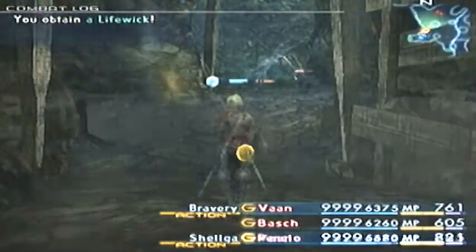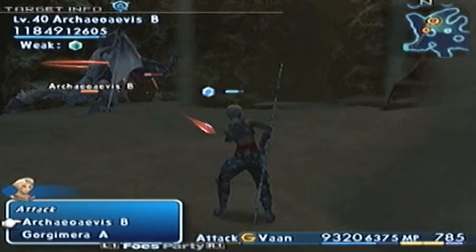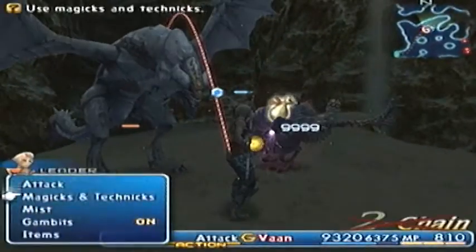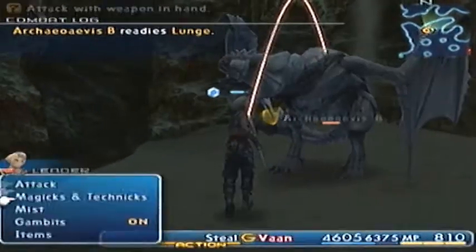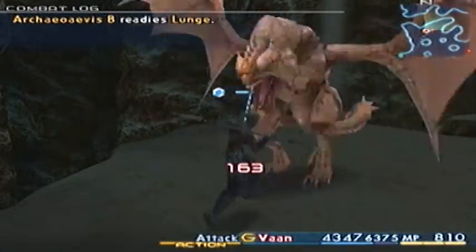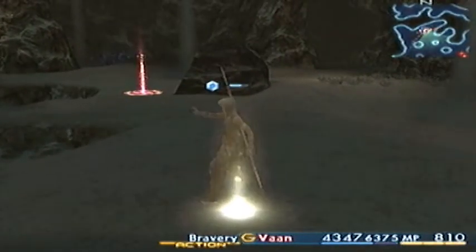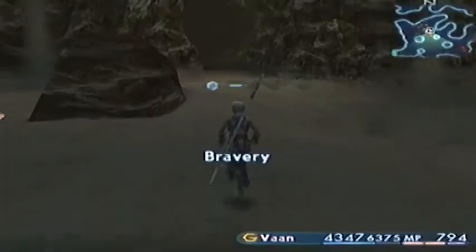Now onto the final item. The last item you need to get is known as the Emperor Scale, and you get it from this monster right here - the RKOavius, I believe that's how you pronounce it. It's been beaten up by a little chicken. We steal from it - it's a Monograph drop. I believe it's a 14% or 15% drop, so it's gonna take you a while unless you're really lucky. It's in the Balamka Fault.